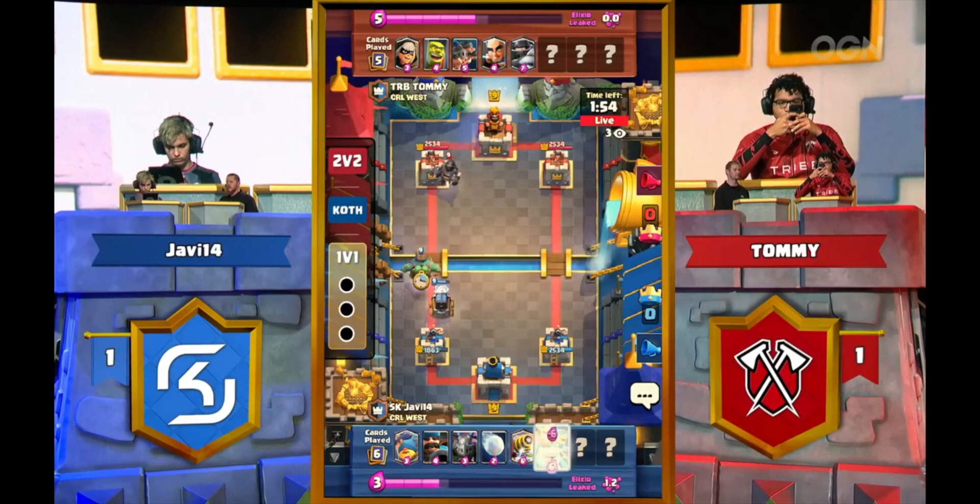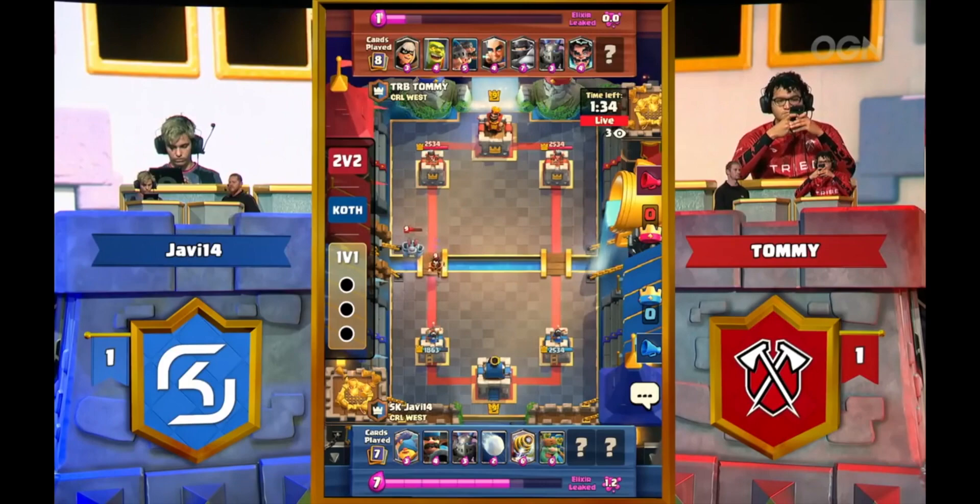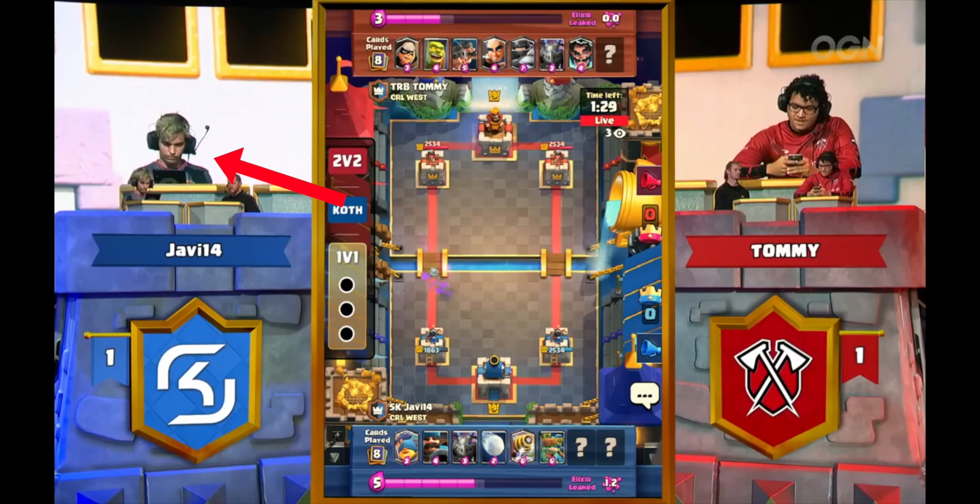So this is Javi's first really significant offensive play. He gets the Goblin Giant down in front of the Sparky, uses the Fisherman to pull the Mega Knight back, but the Goblin Cage at the end cleans up everything. The Sparky is not going to get a shot on tower and comes out with zero damage. On the back end, when he goes to defend, he's not even going to get a healthy Hunter out of it. Big head tilt reset — he does not like that.